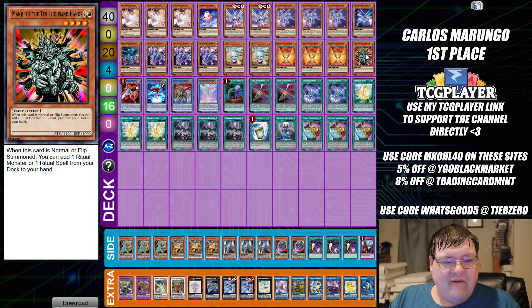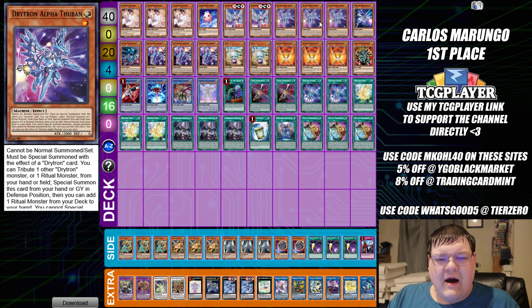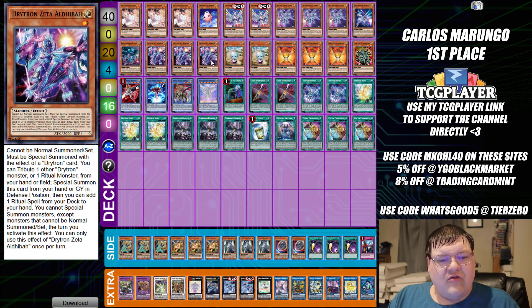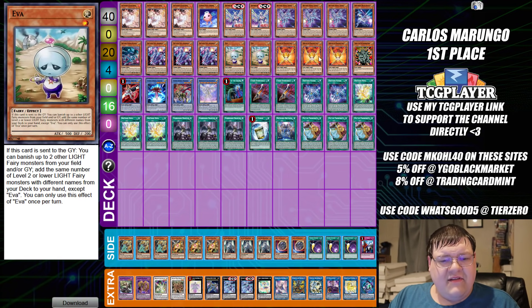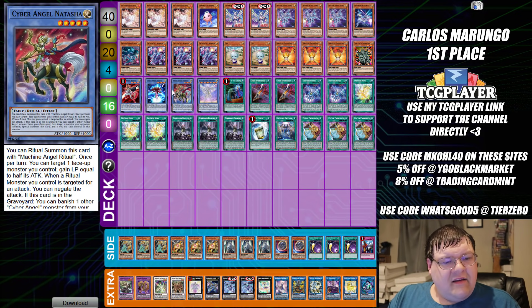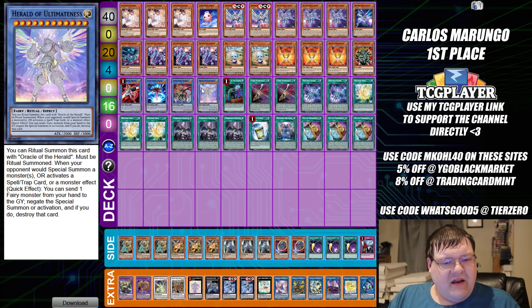He'll probably cut to three Diviner when he gets a third copy. We have triple copies of Alpha Thuban, one Altaius, one Altanen, triple copies of Albaya, two copies of Ava, triple Herald of Orange Light, one Manju of the Ten Thousand Hands, one Ben-Kei, one Edith, one Natasha, and one Ultimateness.